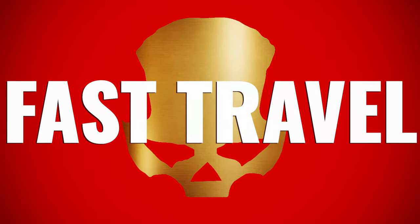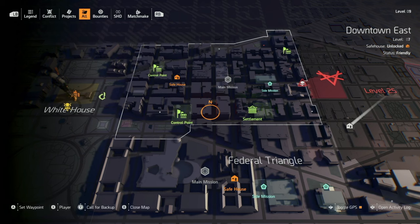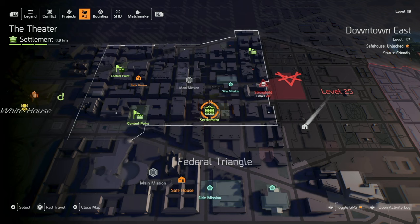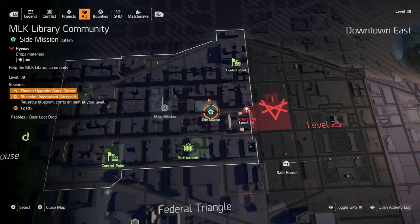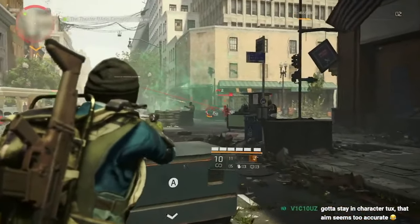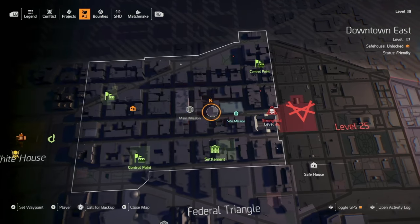The next most important thing is to open fast travel points on your map. There are a lot of options that you can fast travel to eventually. When you first start the game, they're going to lead you to the theater settlement — this becomes your first fast travel point from the base of operations once it's unlocked. Fast traveling is really important to your early gameplay and making sure you move your progression efficiently. Once you complete a main mission, you will also be able to use that as a fast travel point. For example, a side mission I haven't completed — I can't fast travel to it. But I'd rather fast travel to the Grand Washington Hotel and make a quick jog over to that side mission.